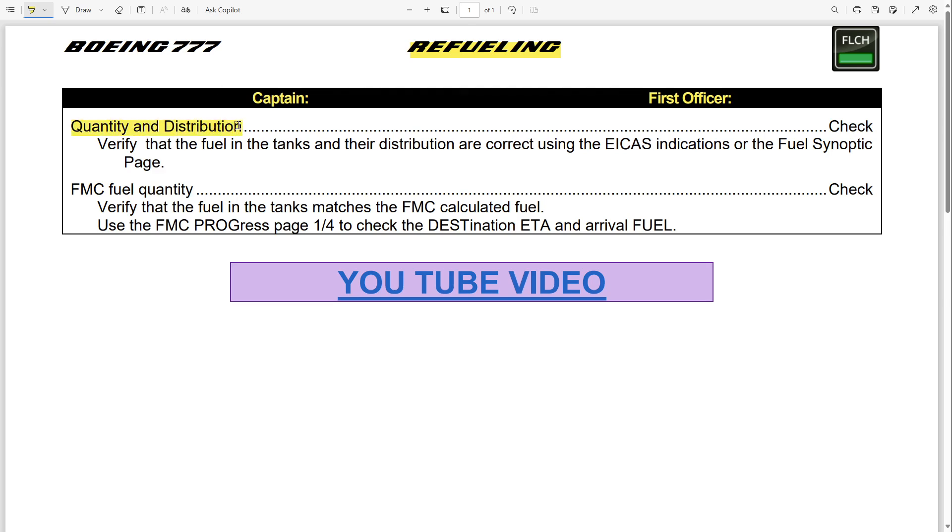First is quantity and distribution, and we are going to do this using the ICAS indication or the fuel synoptic page. They have to be the same. You also check your FMC for your fuel quantity — what you want is that your fuel in the tanks, whatever you had indicated on your ICAS or your fuel synoptic page, matches the FMC calculated fuel. We are also going to check the FMC progress page one of four to verify the destination estimated time of arrival and arrival fuel, to confirm that everything you input into the FMC makes sense and you have enough fuel to complete your journey.